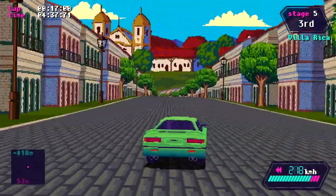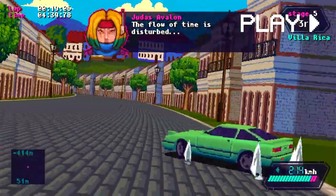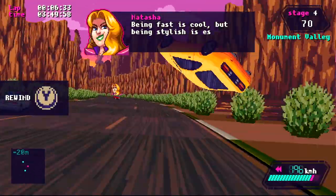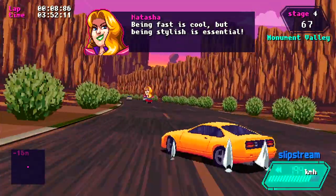The last mechanic is the rewind feature. Holding Y gives you the ability to rewind time to retake a corner you've just completely messed up. I did find this feature kind of broke my flow in the game a little bit, so I didn't really use it too much, but it was nice to have the option there to avoid frustration when you mess up that last corner of the perfect race.